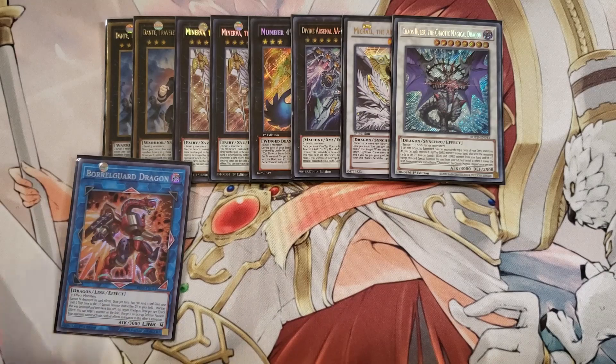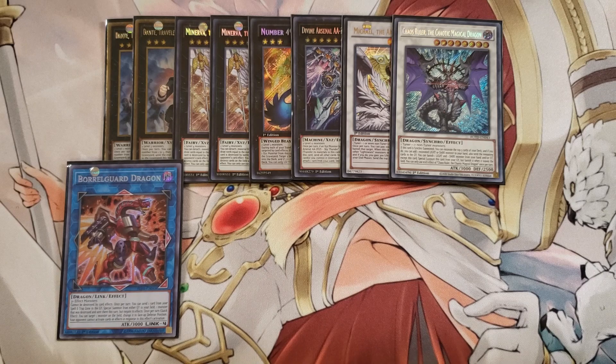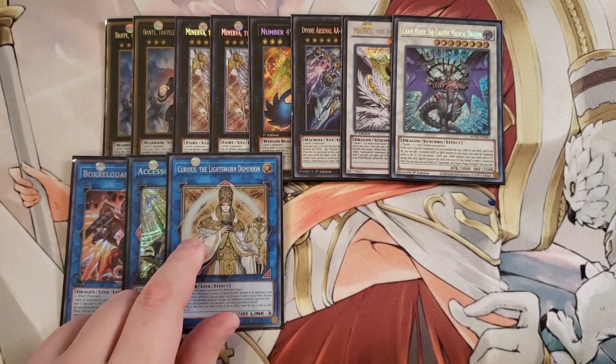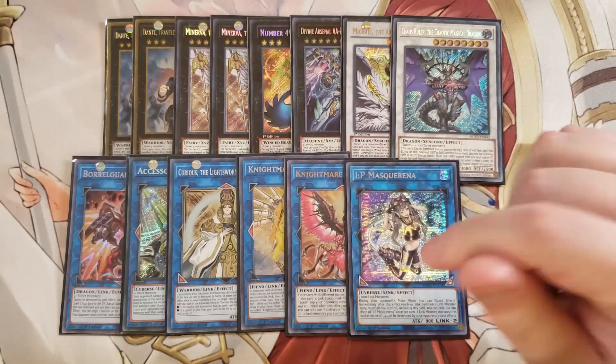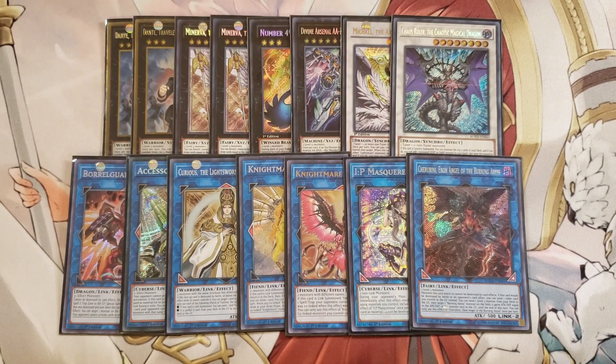For the link monsters, we play a single copy of Borealis Guard because it can actually survive a Judgment Dragon. If you have a bunch of monsters you don't want to lose, you can immediately link them away for Borealis Guard and OTK your opponent with Judgment Dragon. One copy of Access Code Talker because it can blow boards by popping multiple cards. One copy of Curious the Lightsworn Dominion — really good because it mills any card you want to the graveyard then sends the top three cards as well. One copy of Apollousa, Phoenix, IP Masquerena to help go into Unicorn or Borealis Guard during your opponent's turn. And a single copy of Cherubini, one of the main plays of the deck, which sends any level three to the graveyard — sending Lumina or Minerva from the main deck is really insane for getting into Judgment Dragon faster.